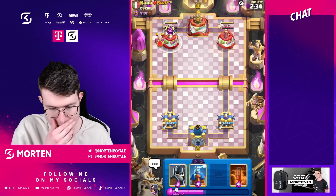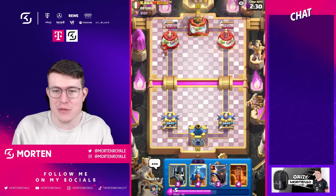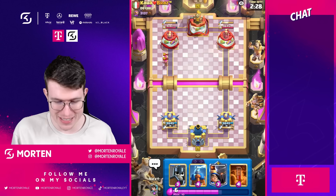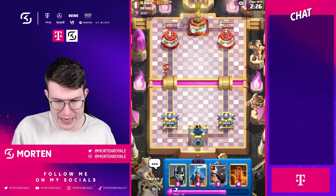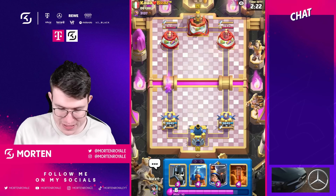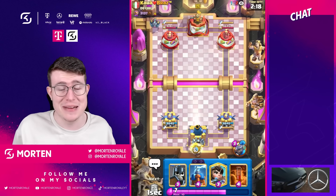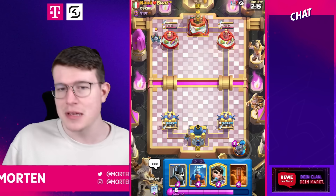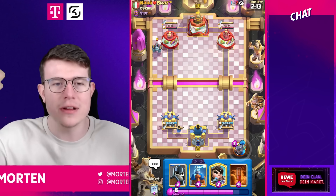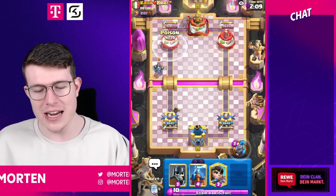Just trying to get some damage, going for the goblin barrel. We're playing against a giant deck which should be fine since we have a really good amount of defensive possibilities. What makes this deck so good is the defense — we've got the evolution Tesla and the little prince, so it's a way more defensive bait deck.